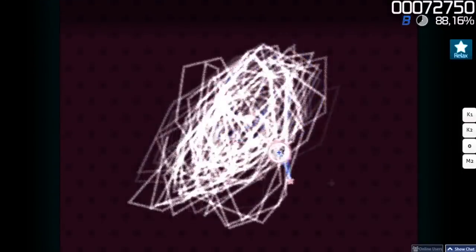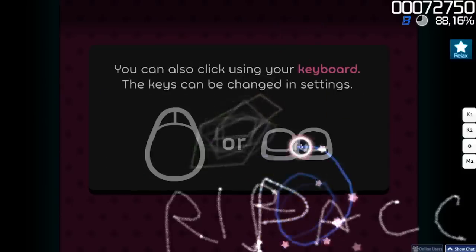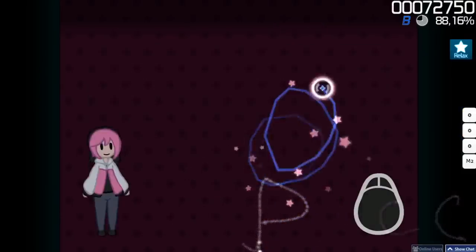And that covers the basics of Ose gameplay. To see if you've really got the hang of this, try playing the song to its end and pay attention to your accuracy. If you see anything below 300 here, that means you're clicking too early or too late. Also, you can click with the X and Z keys on your keyboard. Good luck and have fun playing Ose!